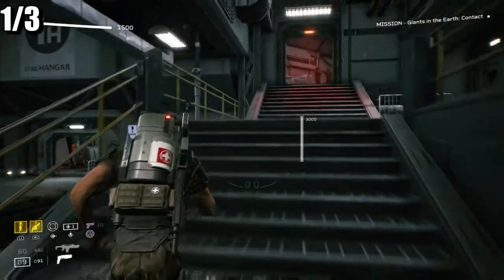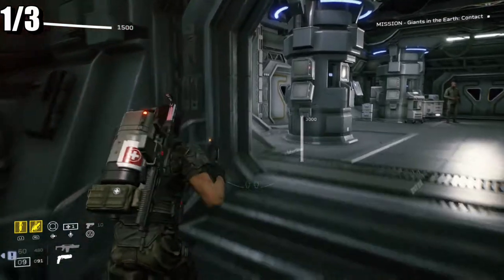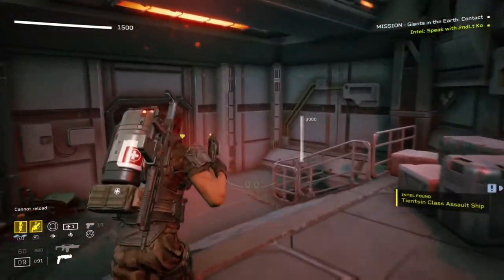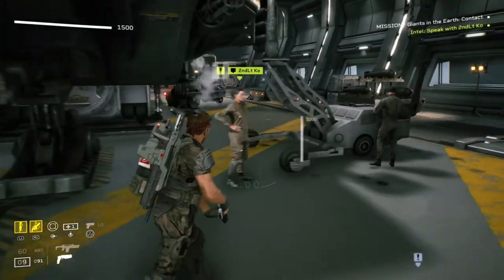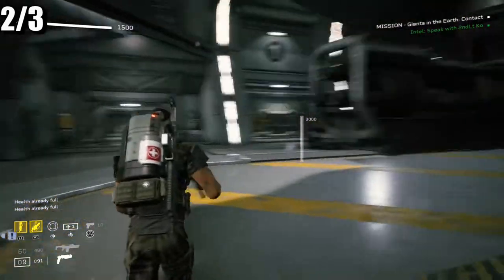We are going to do the US Endeavor, so we have three. The first one: head up to the stairs over here, past the two guys, and it is just on the left right here. So that is number 1.